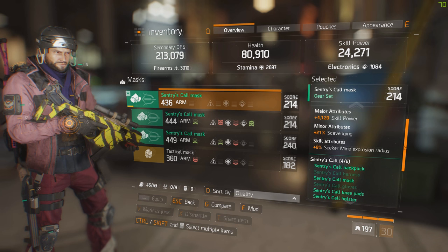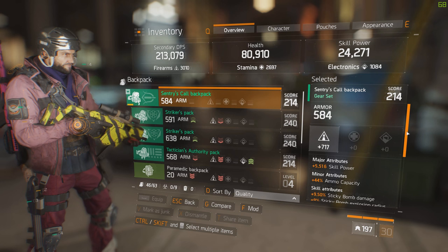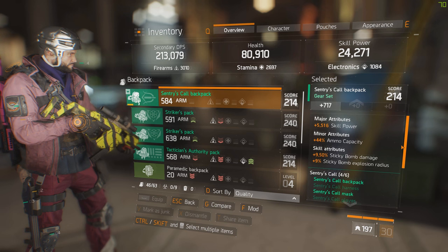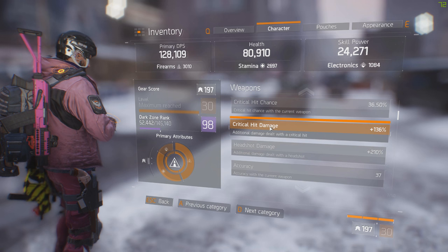The best build in my opinion is to get around 2600 Firearms for your talents, then put the rest into Stamina and Skill Power. A good way to get Skill Power is to take Skill Power on your mask and your backpack. You won't have the critical hit chance and critical hit damage, but the Skill Power is much better, especially if you use Pulse — you'll gain more damage. If you have four set piece Sentry, Reckless, and Savage, then you are set.